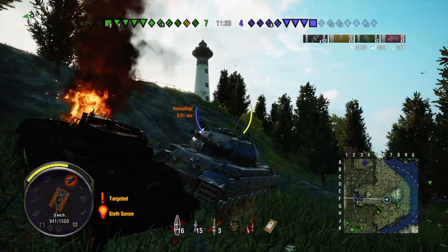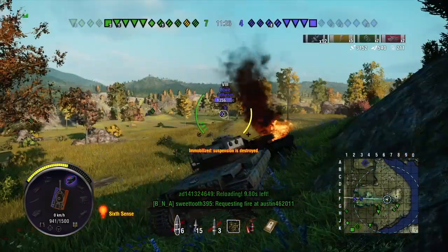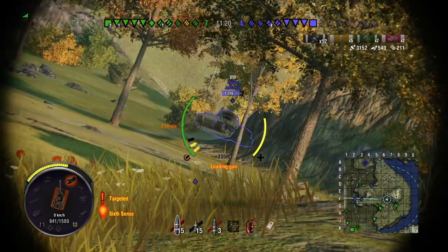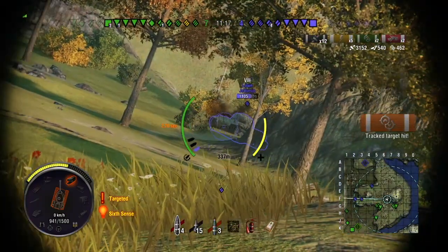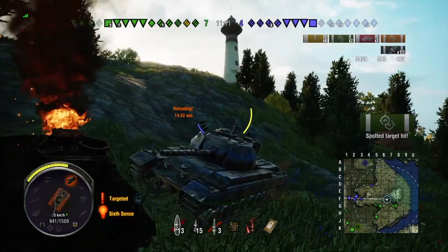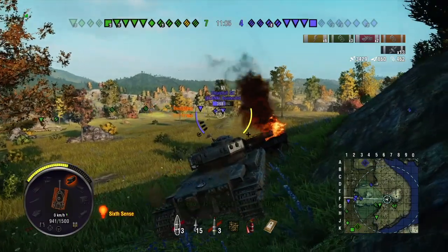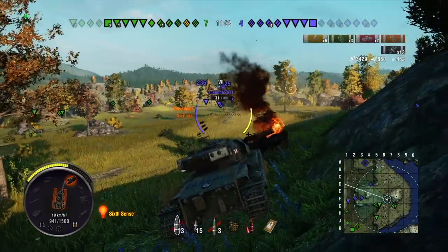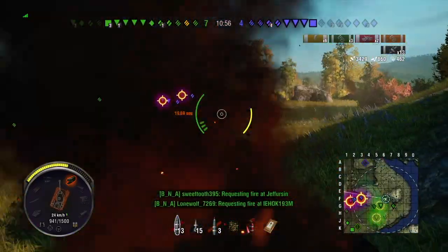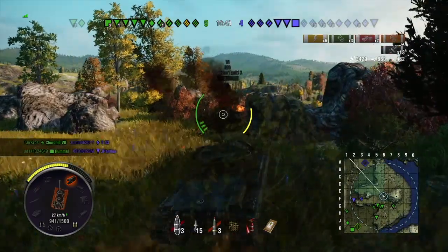Right now I'm jolting back and forth so he can't aim for my cupola on the top of my tank. I'm aiming to track him into place, and since my round won't go through that I'll just aim for his lower plate and penetrate it. This is how you play this tank — you just rock back and forth and make people miss your weak points. I was also hiding my lower glacis plate when I was behind the Hellcat 105 HMC.